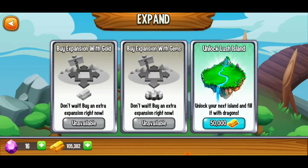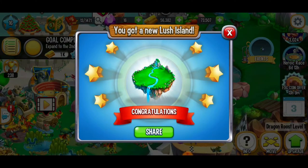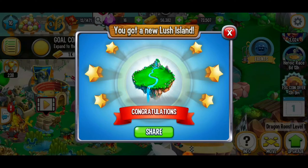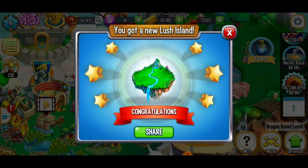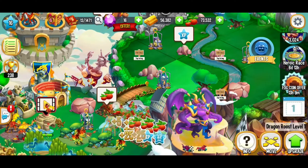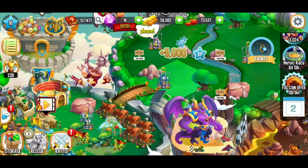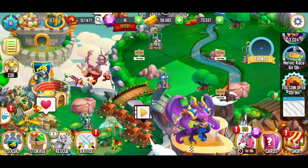Can we expand here? Okay, let's go and expand. We just expanded to Lush Island, and I couldn't be more happy about that. That's going to give us some more space for some more habitats. We got another pomegranate — delicious and nutritious.